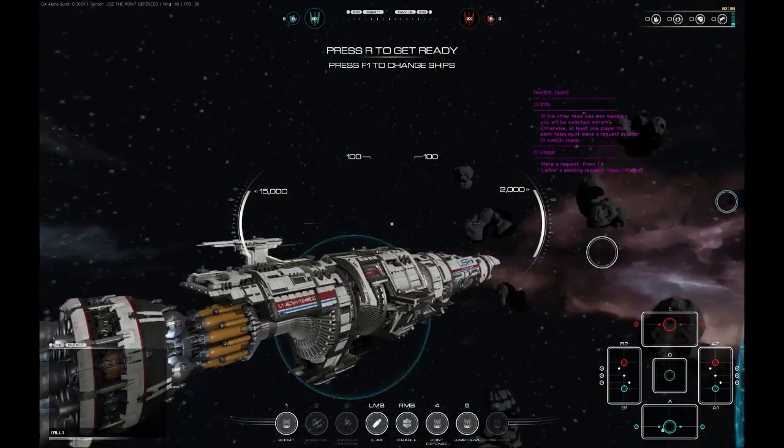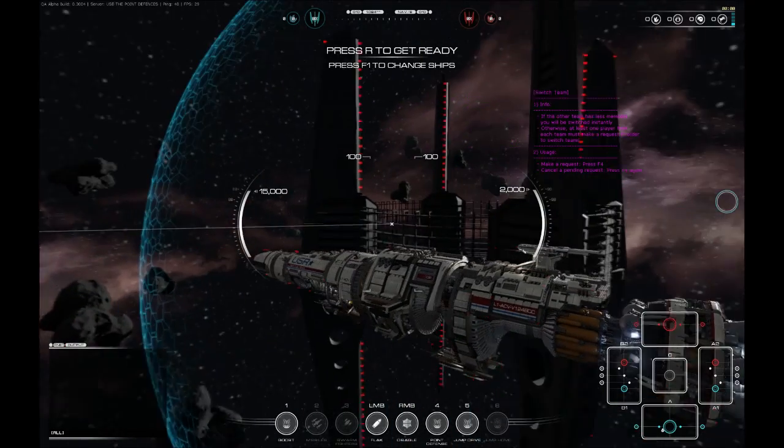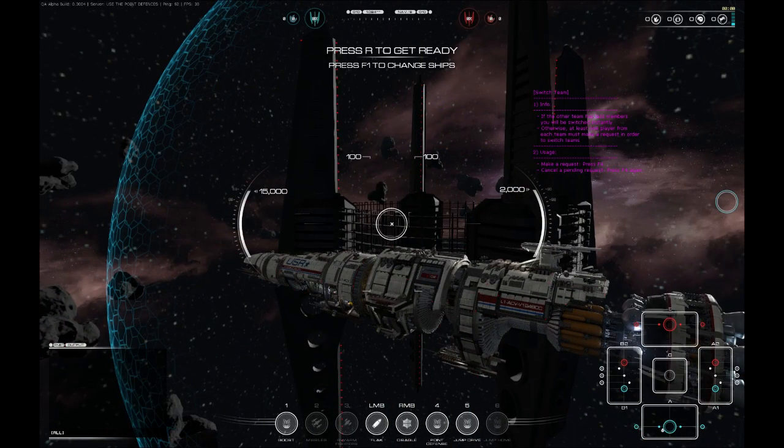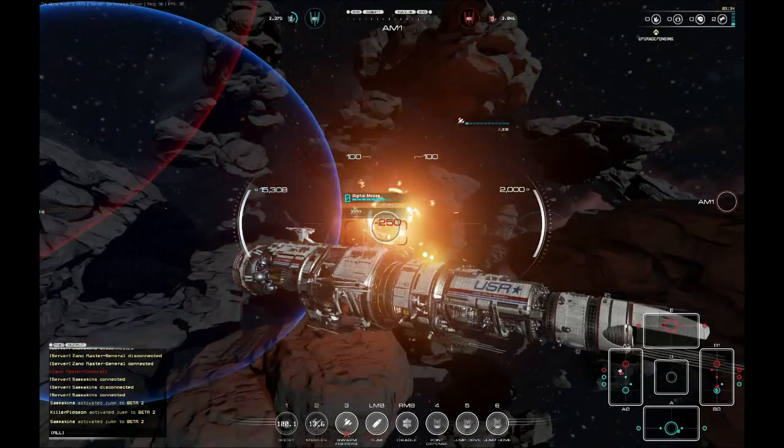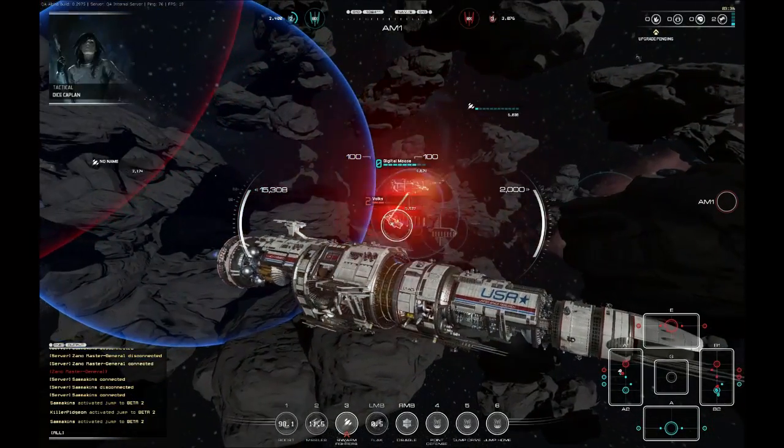You'll have a little wait before each match begins, so have a fly around and potentially change your ship to better fit your team. Fractured Space is very much a team game and you're going to want to make sure you're all on the same page and happy with the range of ships before the battle kicks off.